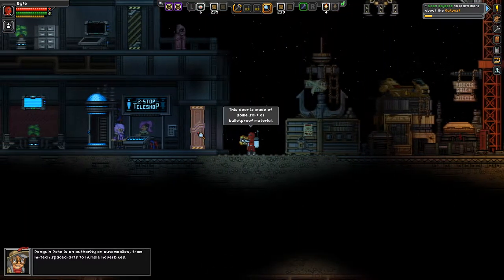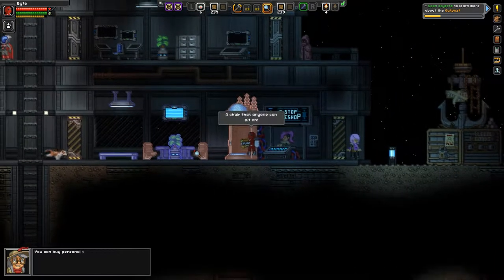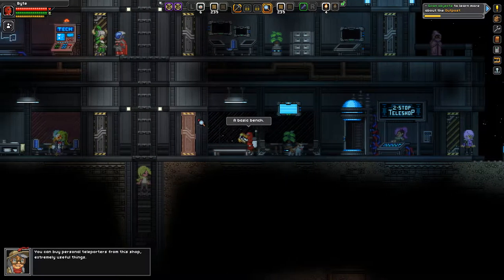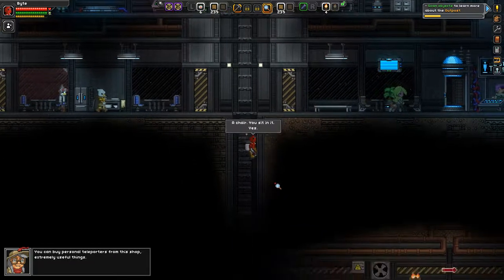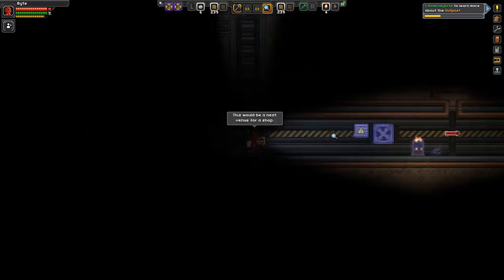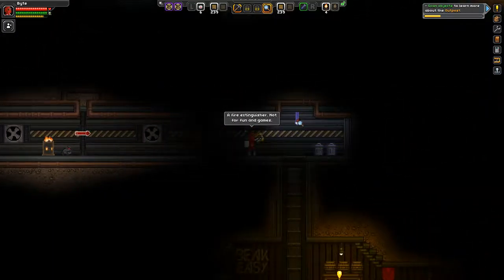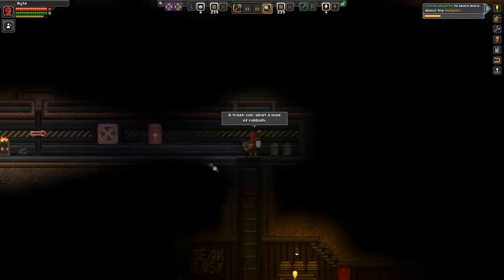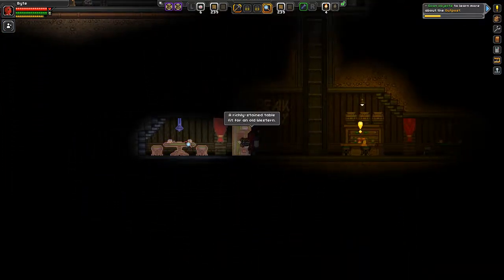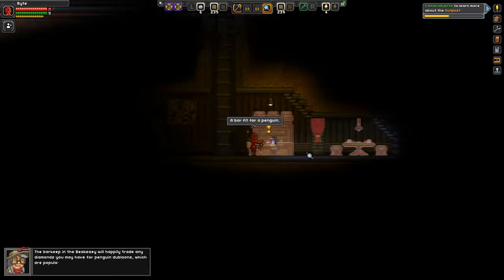I'm basically going to be ignoring the text from Ezder, but if you want to read it, you can — because she'll tell you about what all these shops do, or all the green things we scan, rather. Now we don't need to scan all the blue things, but I like scanning everything. I'm not typically a completionist, but I can't have any unscanned items. Like, I'm not going out of my way to find items to scan, but if I ever go to a new area, I'll scan everything. I guess that's the best way to put it.